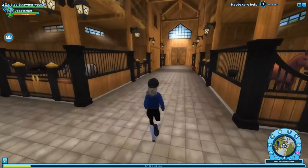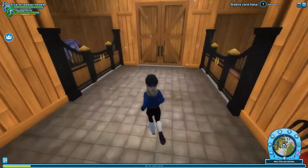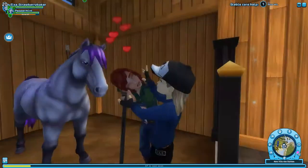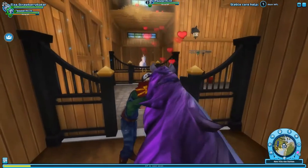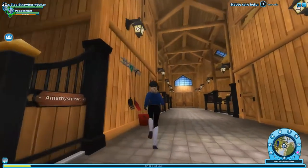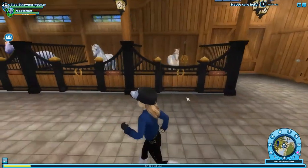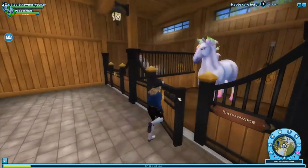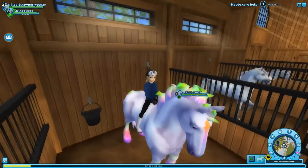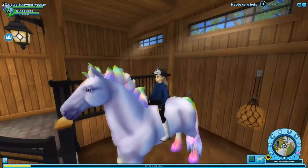Let me show you guys which two I got. First I got this purple one — its name is Pep, or Lavender Peppermint, also known as Lavender, and I love it so much, it is actually so cute. The second one I got, which I've been wanting for a while, is this rainbow one. I love this one so much, it's really cute. Sorry if it's really loud — my family's having a fire.